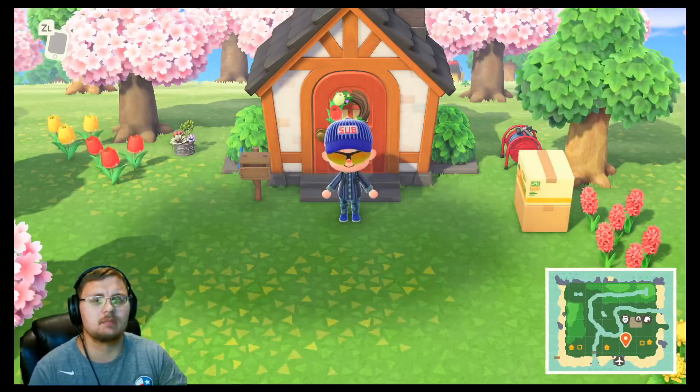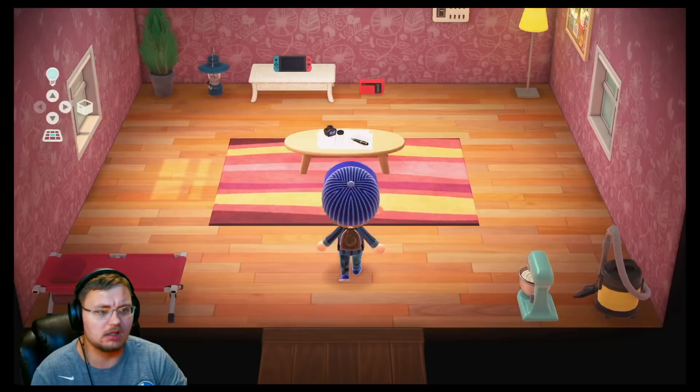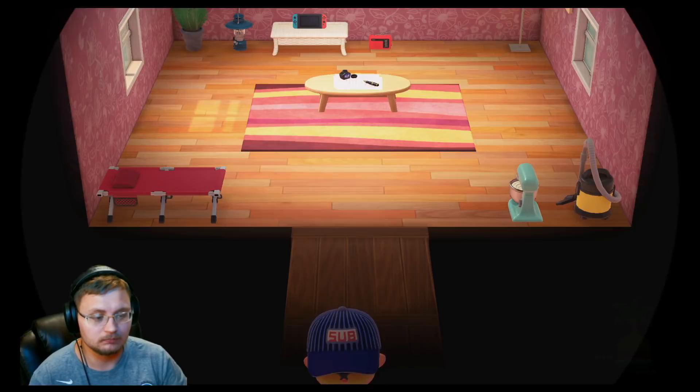Let's show you guys a little bit of the things inside of the game. First of all, you have your house. You start with a tent and get to upgrade it. I've upgraded my house twice — from a tent to a house to an upgraded house. I haven't really done a lot for decorating inside the house. I kept it pretty simple and basic for right now. I've been focusing more on my community, which is another cool thing about this game — it's a lot about community.